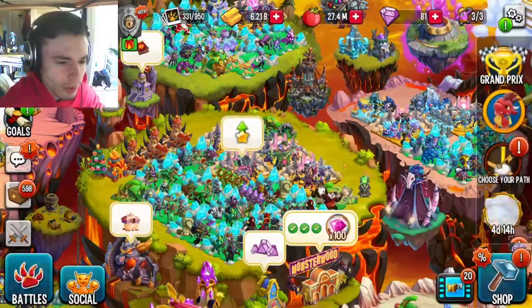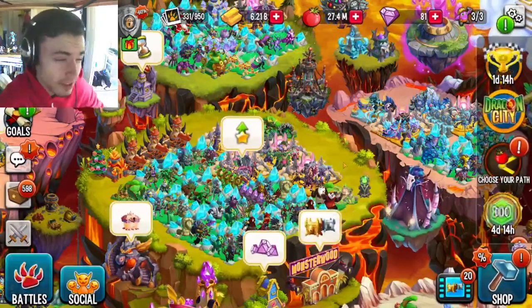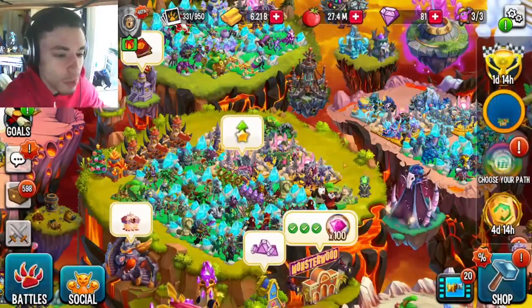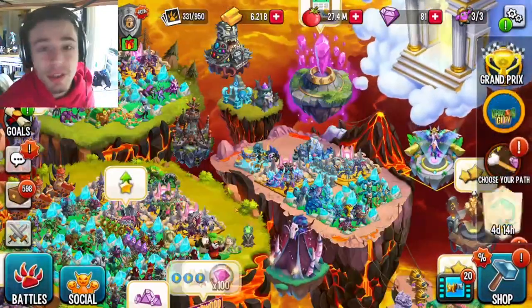Basically what you're going to want to do is wait for two days after the event starts, and then there will be a 30% discount — then you can spend all your coins there. And if you miss that, around an hour before the event ends there will be a 20% discount, so you can go ahead and do that if you miss the 30%.